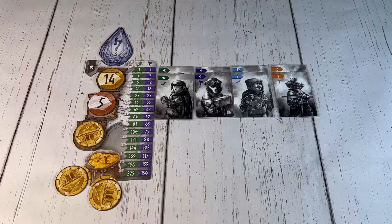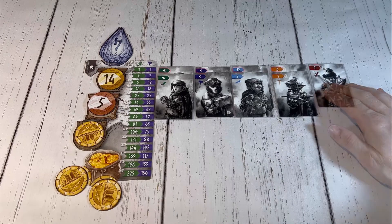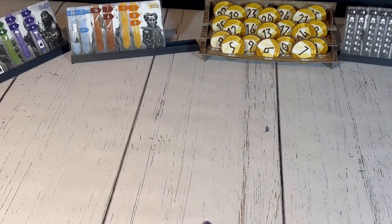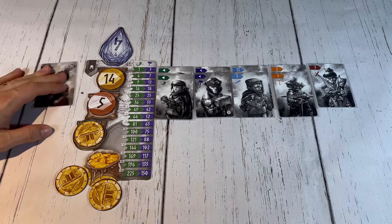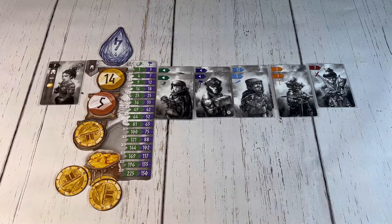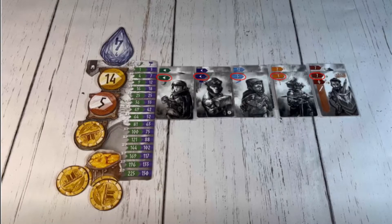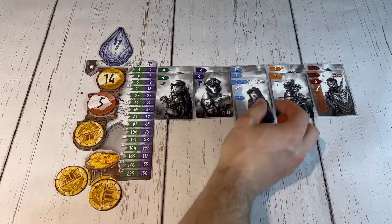Whenever a player has one of each type of dwarf in their army, they have created a rank line, and if they have more rank lines than heroes, then a new hero can be recruited, adding bonuses to their army. Neutral colored heroes are placed in that player's command zone and the other heroes are placed in the army that matches their color, potentially creating another new rank line in which case another hero would be recruited.